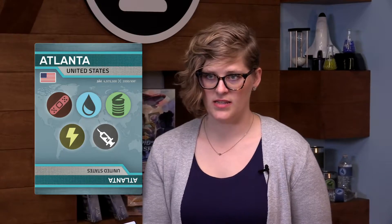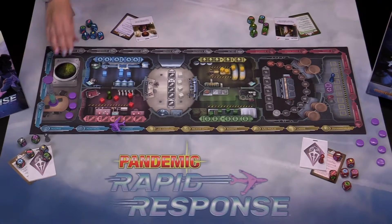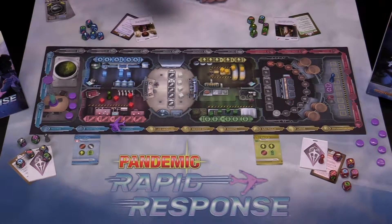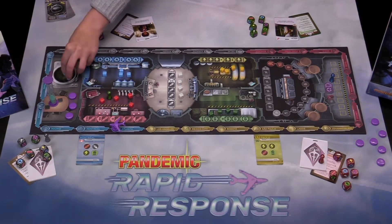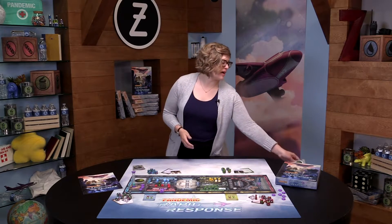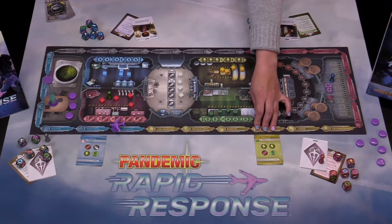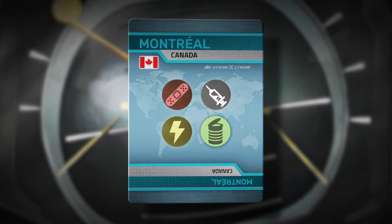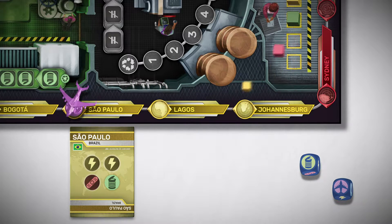Shuffle the city deck and draw one city card. Place the plane on the matching space on the board — in this case, Atlanta — then discard that city card. Next, draw two city cards and place them face up along the flight path next to the matching cities. Take the next three city cards and place them in HQ to create the city deck, then put the remaining cards in the box. The city cards placed around the edge of the board represent the locations of the disasters that are occurring. Each card shows the supplies that city needs, indicated by the different colors and icons on that card. In order to win the game, you'll have to travel to these locations and deliver the supplies they need.